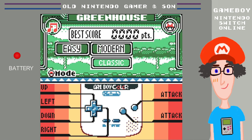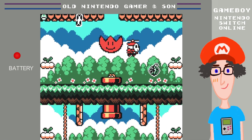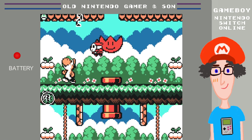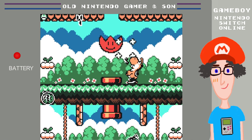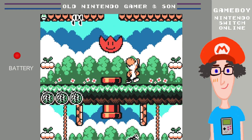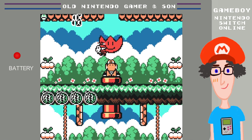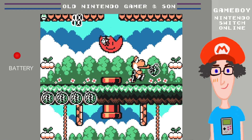We're going to play the modern easy level. We've got to stop the shy guys by spitting watermelon seeds. Thank you Yoshi. There's one down the bottom — no wait, that's a watermelon. So I've got to move around as Yoshi, eat the watermelons, and spit the seeds at the spawning shy guys. Not quite like the Greenhouse I remember.